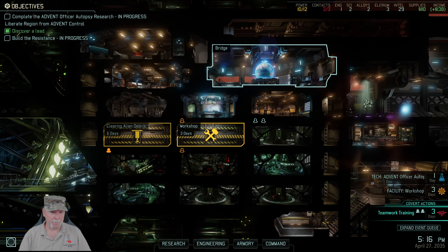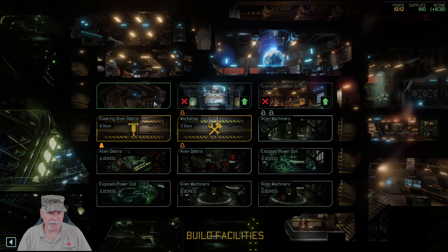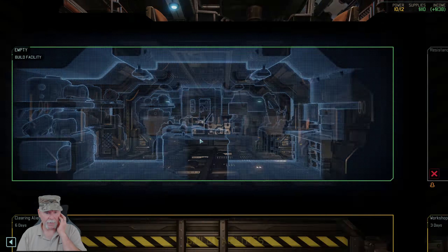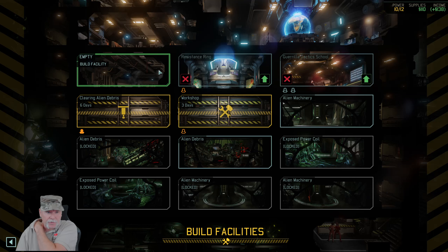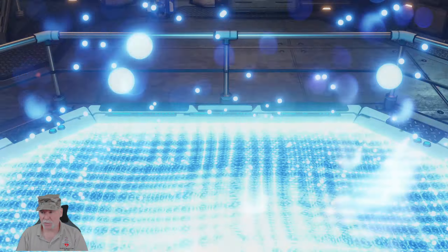I think we have one infiltration going — let's see where we're at with that. We're clearing that alien debris. What we're going to want probably is a training room, training center. We're going to need more power, maybe we can put a power relay on one of these sides. We're going to need more power to do a training room. What we need for sure is more engineers — that's the one thing we need for sure.